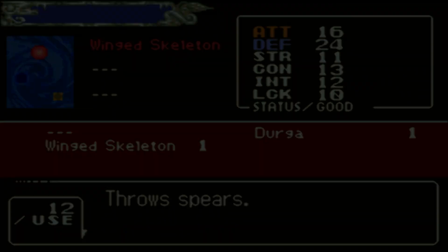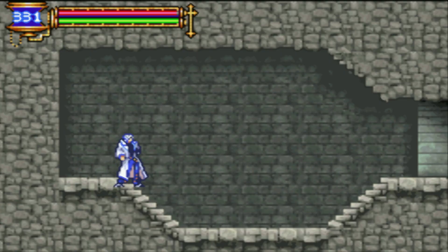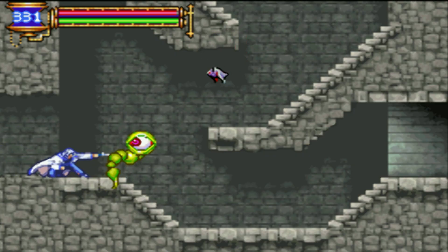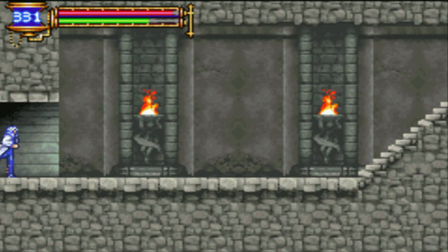Durga. Frost Katanas. Double up! That was a nice kill.